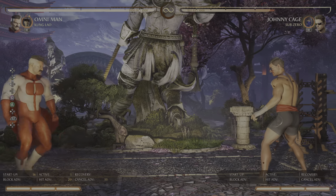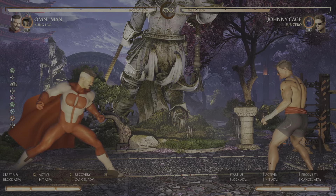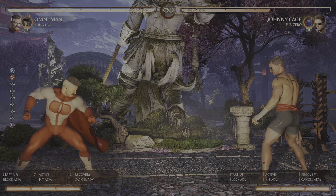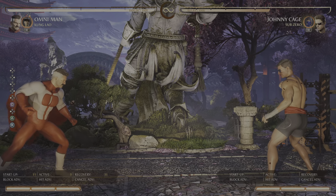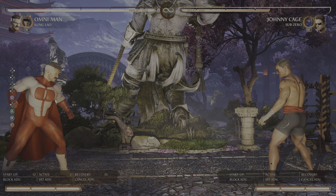If you don't know number notation: one is Square, two is Triangle, three is X, and four is Circle. It's kind of the same notation when you're playing on Xbox — one is X, two is Y, three is A, and four is B. It's been a while since I played on an Xbox controller.